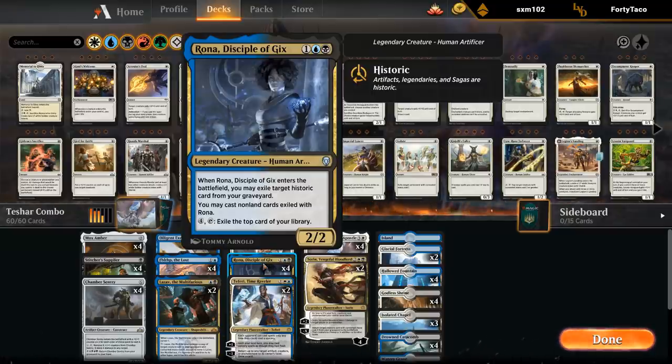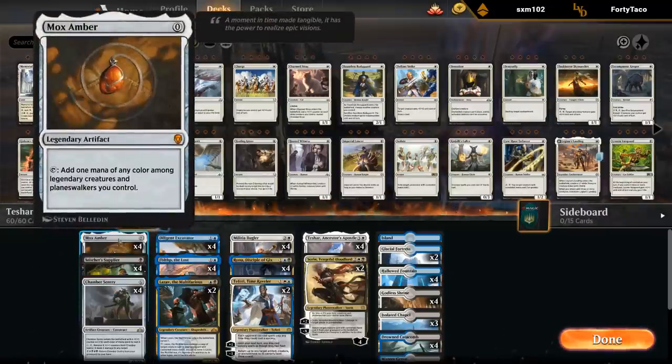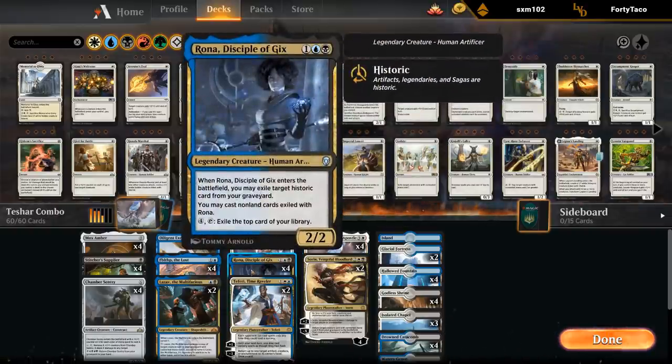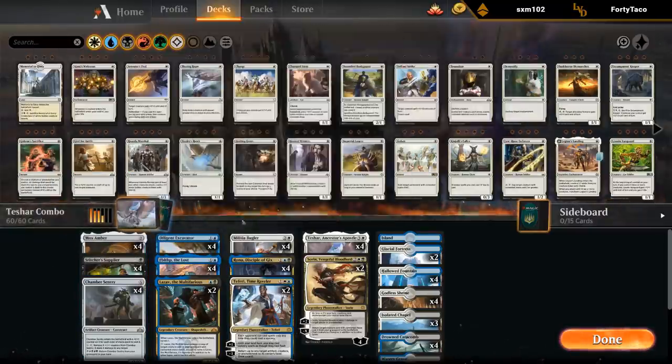Rona enters the battlefield and we can exile another historic card from our graveyard. We want to be exiling either a Chamber Sentry or a Mox Amber, which are two historic cards that we can play for zero mana. Casting them for zero mana again triggers Teshar. Of course, one of the two Ronas dies to the legendary rule, so we get to return Rona once again, which can get back one of our zero mana artifacts — and this is kind of an infinite loop.